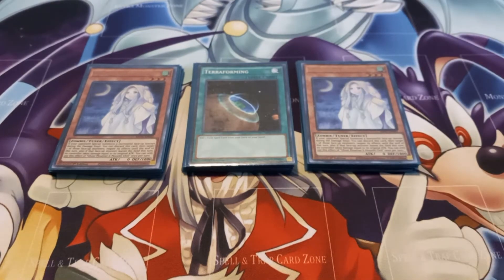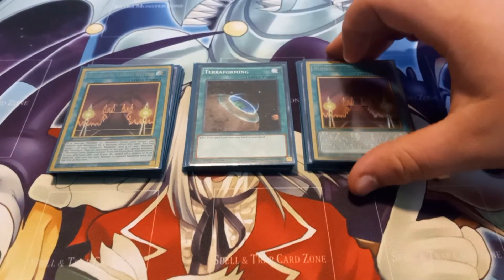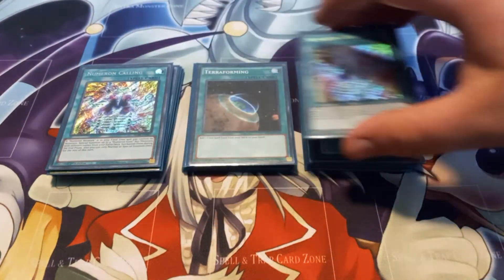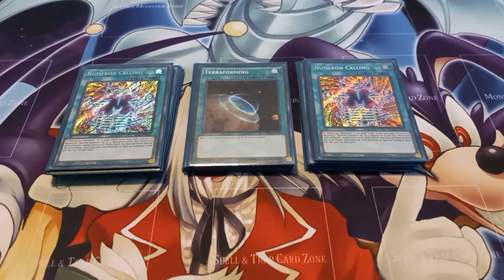Moving on to the spells, I play one copy of Terraforming to search for Numeron Network. Two copies of Numeron Chaos Ritual, which just summons the big boss monster of this deck — it can only be activated if Chaos Number 1 Numeron Chaos Gate Sunya is destroyed by monster effect, which would be a lot easier if Sunya had its anime effect. I also play two copies of Numeron Calling, which has the effect that as long as the only face-up card you control is Numeron Network, you can summon up to four Numeron Gates from your extra deck. However, if you use that effect, you can only special summon once after that effect resolves.